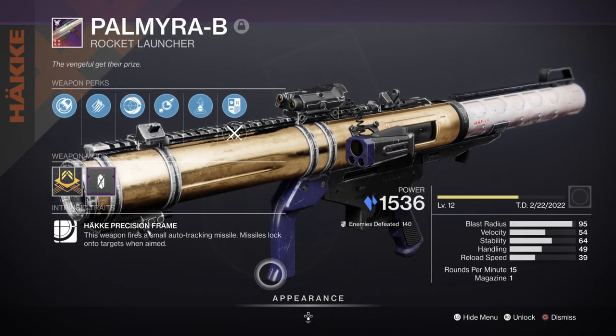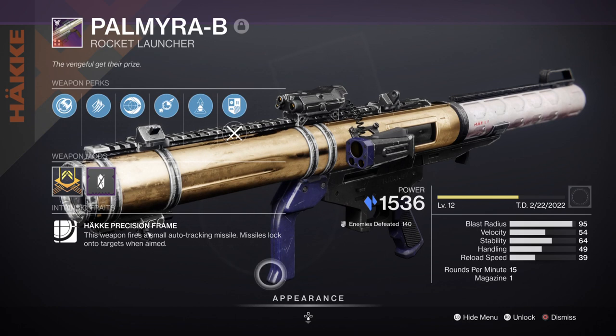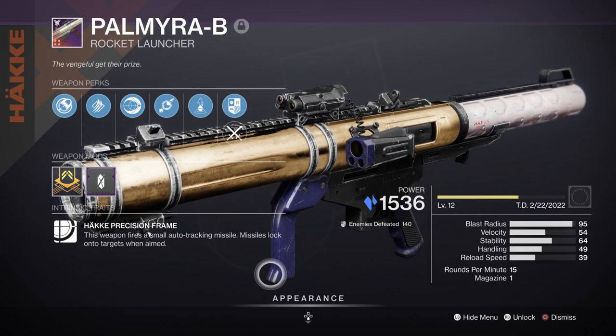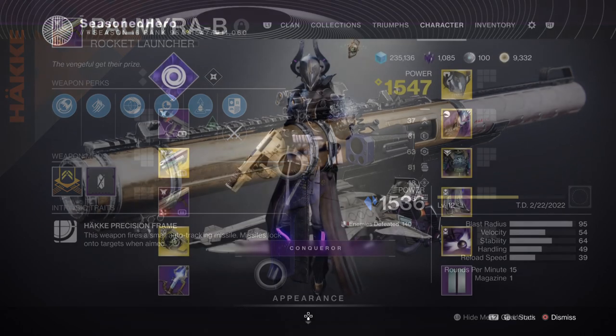For Heavy we have the Palmyra-B Rocket Launcher with Impulse Amplifier and Lasting Impression. However, there is nothing specific in this slot you need to make this build work — you can add in whatever Heavy you like as it won't overall affect the build.